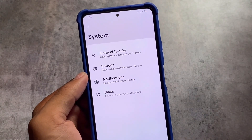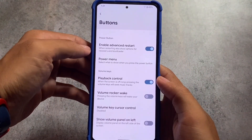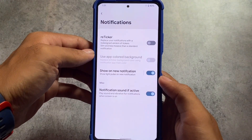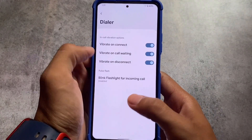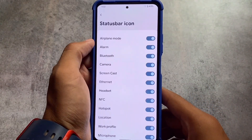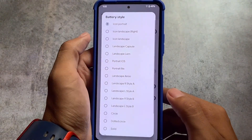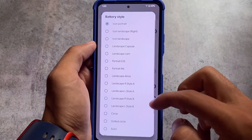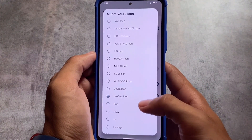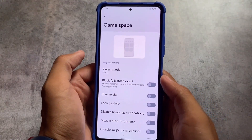Moving on to customization options in this latest Siberia OS — there are system customizations including USB-related things, button customizations with advanced restart options, some notification-related options, dialer customizations, and status bar customizations. Battery icon customizations offer a few extra styles compared to some Pixel OS or Pixel Experience based ROMs. There are also many VoLTE icons available if you want to use one in your status bar.